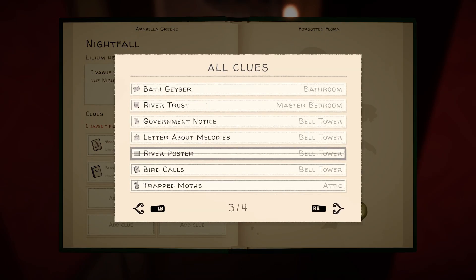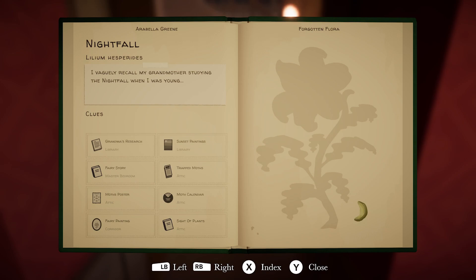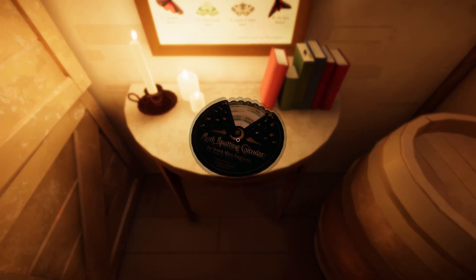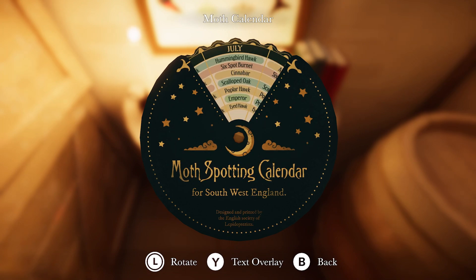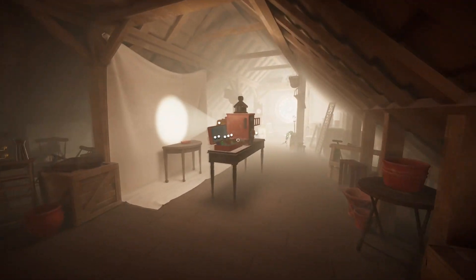Trapped moths, moths poster, moth calendar, fairy painting - there we go, got it. We might at least get one done, and I've done the prep work for the next set. What we actually need to do is compare these all together. It's a garden tiger moth, that one there. So it's September, and we want to go to Southwest England. If you remember those paintings I showed you, it has a particular colour scheme that you need to use, which you put in here.